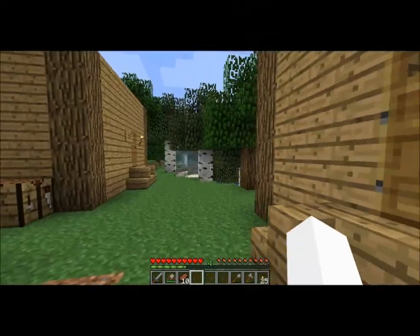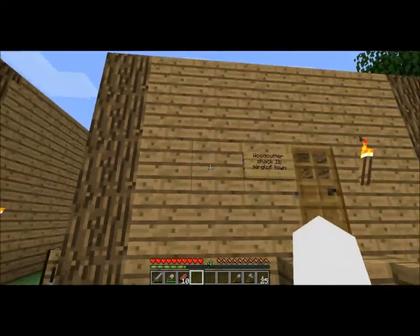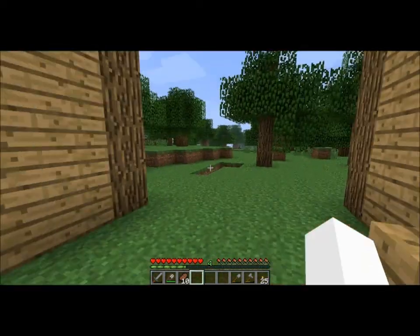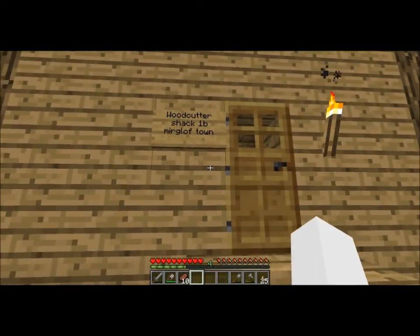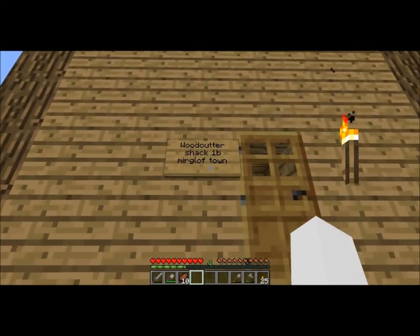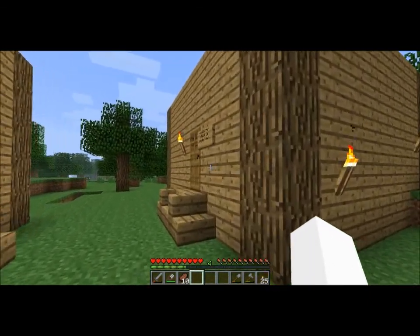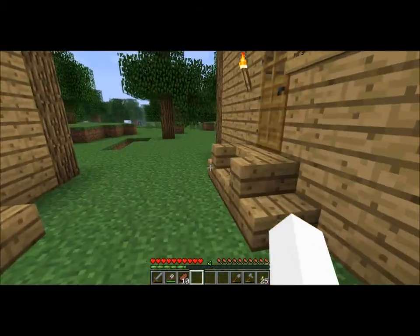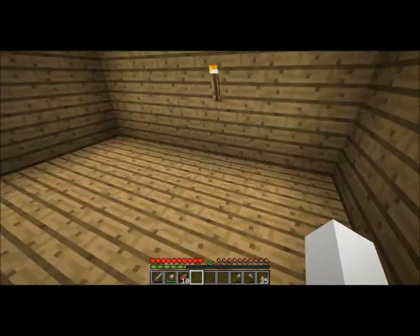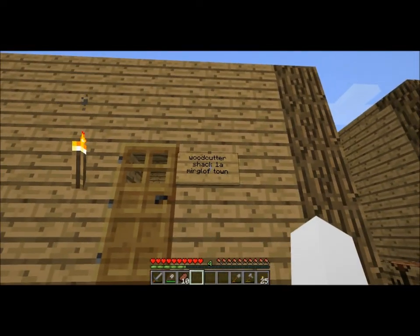Okay, I'm back. I decided to build these off-camera instead of doing a timelapse, because you already saw me build the first one in regular speed, so there's no need for the timelapse. But these are what they look like — they're pretty much the same. If you want your YouTube account name on a woodcutter cabin, if you want to be a woodcutter, just leave a comment below on which house you'd like: 1B, 1A, or 1C. And eventually when you do that, I'll move in some furniture like a bed and a chest with some food, and I'll switch the sign out and put your YouTube account name on it.